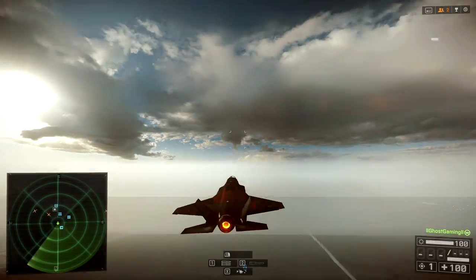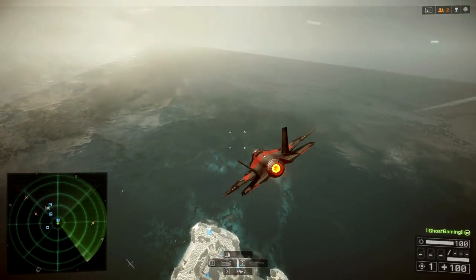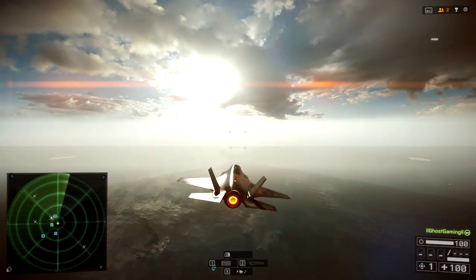Then you can switch to the right. Now it sounds pretty simple — you just hold down the yaw key — but it's actually harder when you have to implement this yourself, and especially when you yaw to the right.